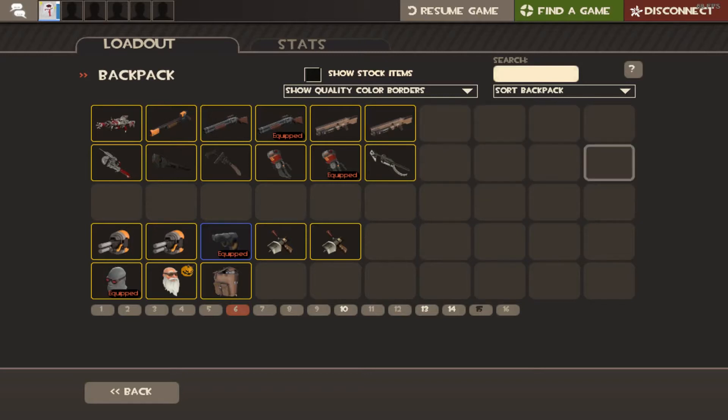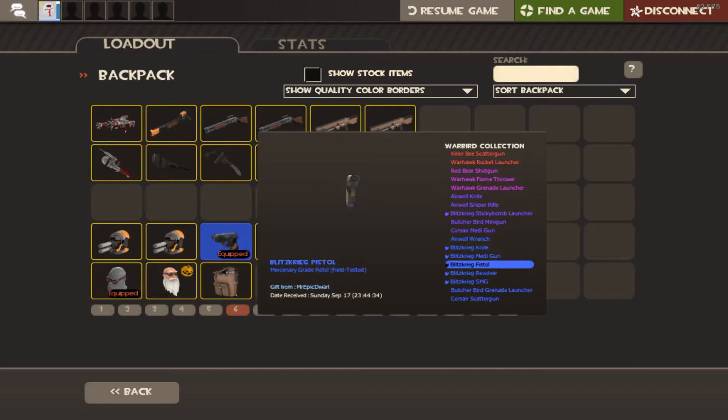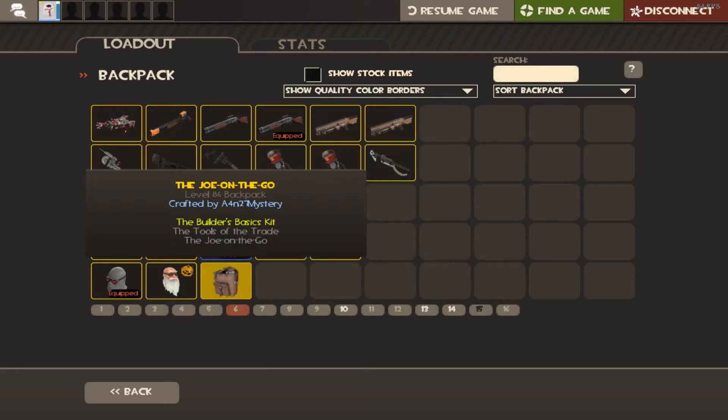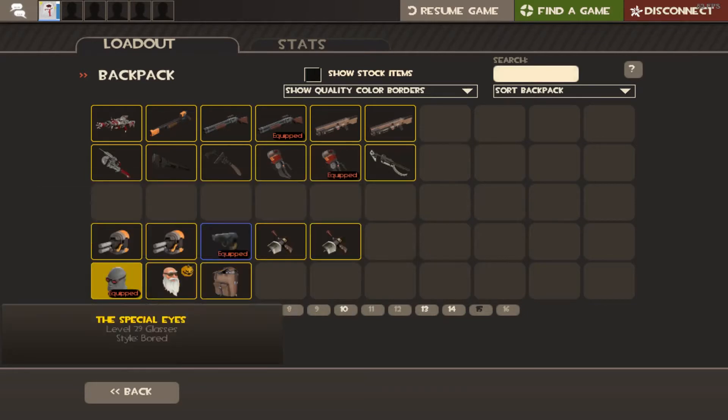Engineer page — I actually scrapped off a lot of duplicate weapons to get some ref and scrap. The only special thing here is the Blitzkrieg pistol which I got from trading, the Jag which I crafted, and the Special Eyes which I unboxed a few months ago.